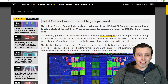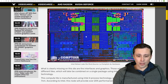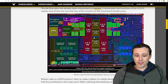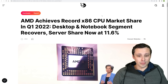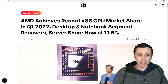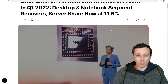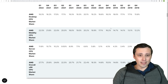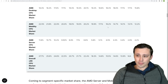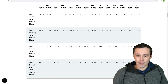We also get a die shot of the Intel Meteor Lake — Intel 14th Gen processors — and there's what the things in the picture actually are. If you're interested in that sort of thing, there you go. Links to everything I talk about will be in the description if you want to take a closer look. And we're also seeing AMD achieving record x86 CPU market share in Q1 of 2022, with the desktop and notebook segment recovering and server share now up to 11.6%. It's looking like they're making some big gains compared back to 2018.